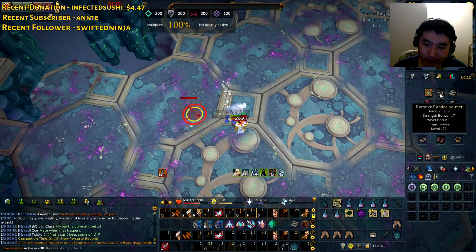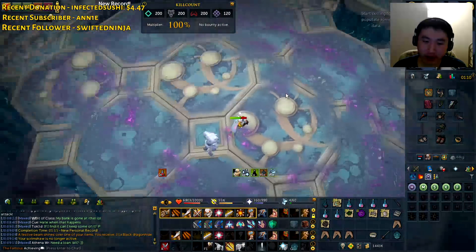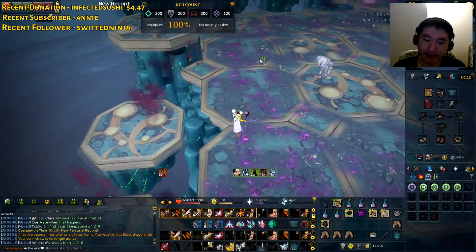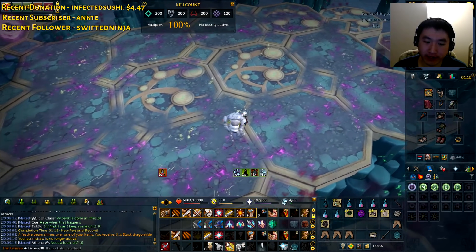115 second personal record with Berserker Aura. Berserker Aura does give me about 10 seconds faster kills, but other than that it's not really all that useful at Vindicta in my opinion.